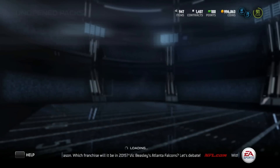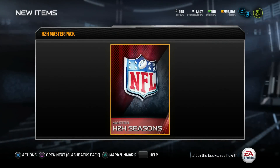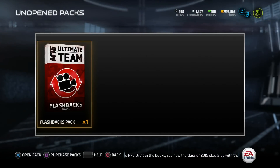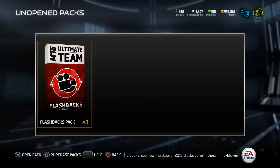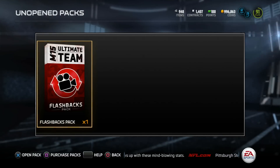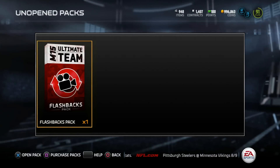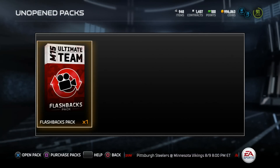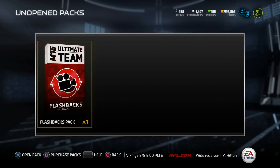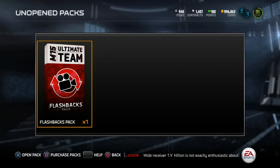Head-to-head master pack - I wonder if they're gonna update that set again. It's kind of late in the year, but it would be nice if there was one more update to flashbacks, throwbacks, and seasoned veterans. Ed Reid retired, a lot of players announced retirement this year - they could have put some beastly retired veterans in those packs. But a lot of those guys ended up getting ultimate legends - Polamalu got a 72-hour card, Ed Reid got an ultimate legend, Patrick Willis got an ultimate legend.